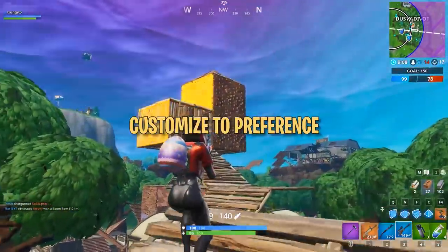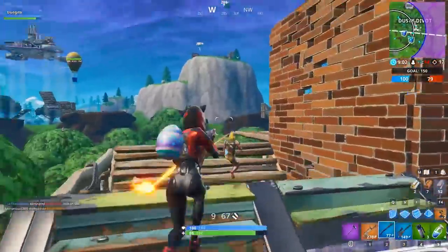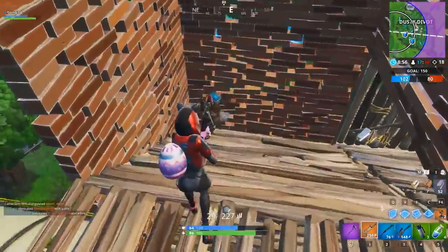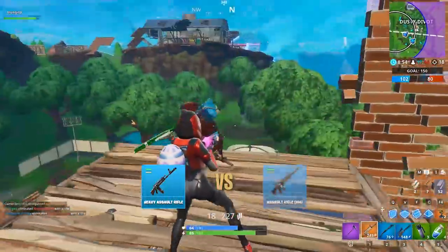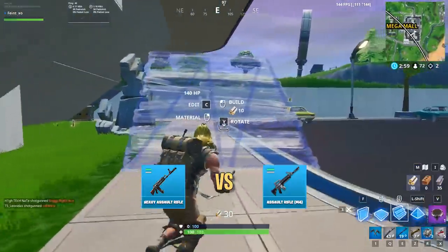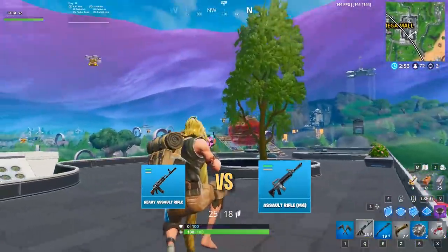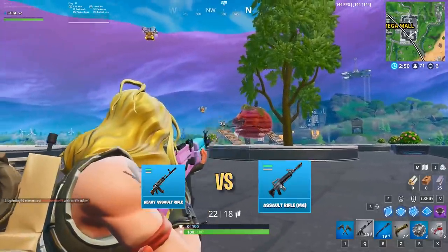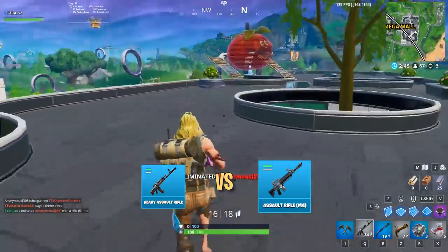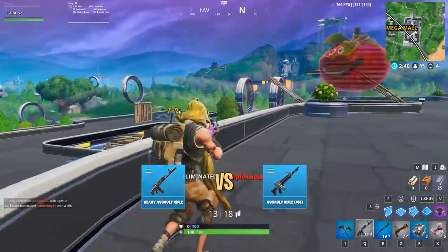Before we get started, it's important to know that none of these loadouts are set in stone. Fortnite has a ton of weapons and items, so there is almost always more than one option to fulfill a certain role. For example, using the Heavy AR versus the Regular AR is largely a matter of preference. Both are effective at mid-range, but the Heavy AR tends to be for players who like to take single tap shots, while the Regular AR tends to be for those who prefer a fully automatic spray. So if we mention an assault rifle in the following loadouts, you don't have to choose the exact one we did. You can swap it out with similar ARs if you prefer a different one.